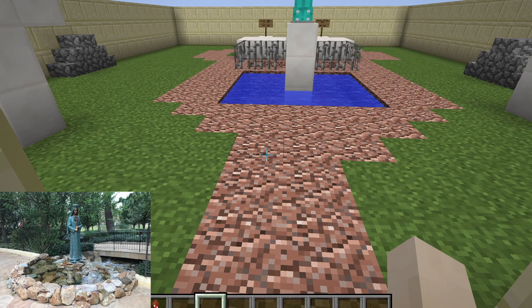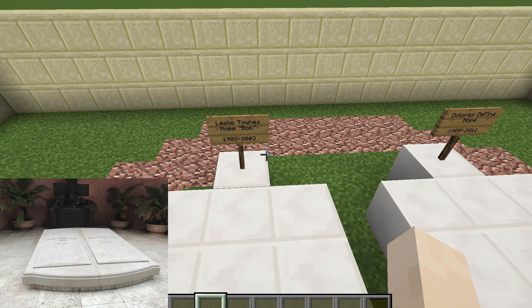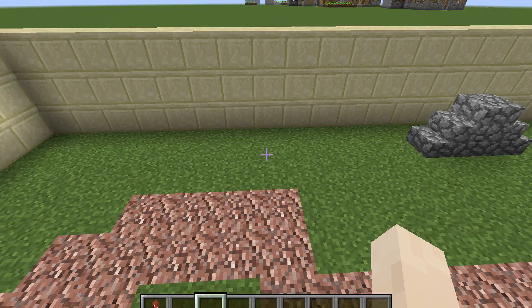This is the graveyard and there is a fountain in the middle. Here lies Leslie Townes Hope, or Bob Hope, and here lies Dolores Dufina Hope.